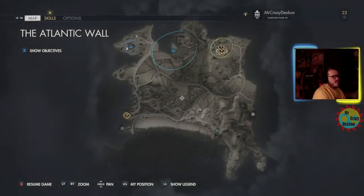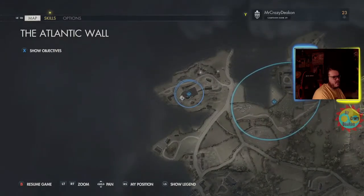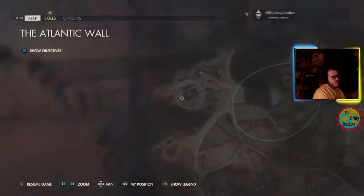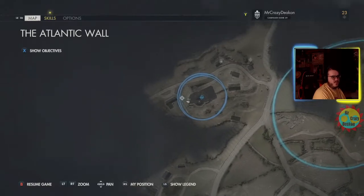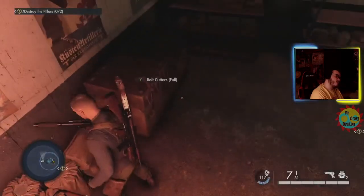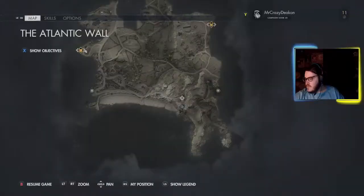Another set of bolt cutters inside the AA gun can be found in one of the back rooms. A crowbar can also be found in the same room — those are really close together, usually they're farther apart.